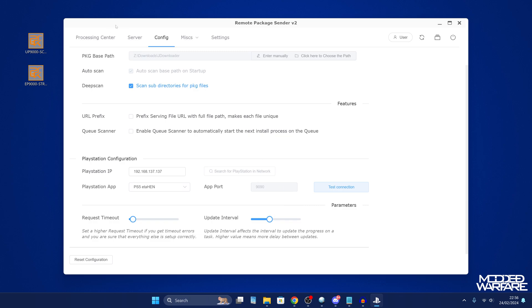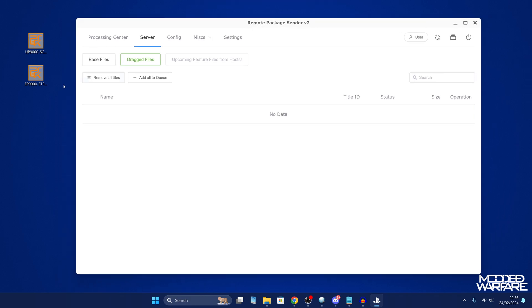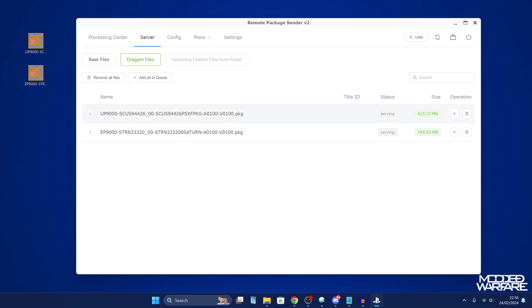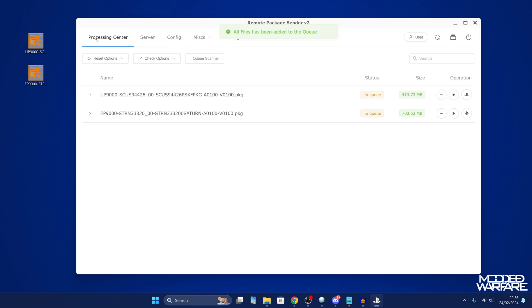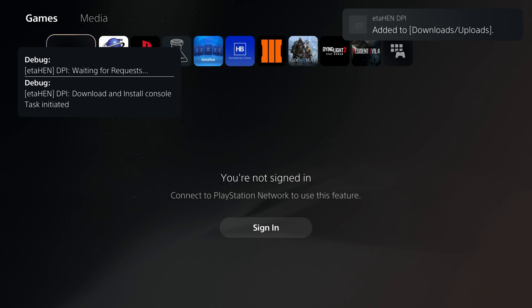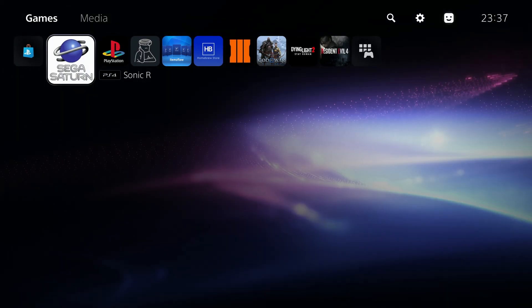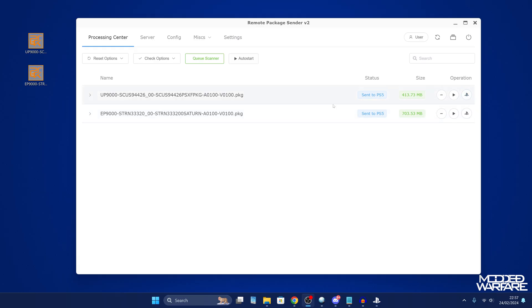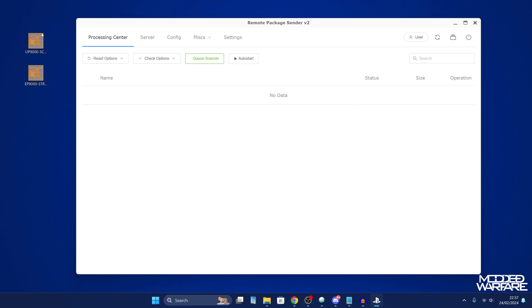From here, head to the Server tab. One way to install is to drag package files directly into the application and click Yes to add them. For example, a PS1 package and a Sega Saturn package can be added to the queue. Then go to the Processing Center, click Queue Scanner and Auto Start to begin installation. Switching to the console, the application gets added and shows as ready to play — only took a few seconds on a wired connection.